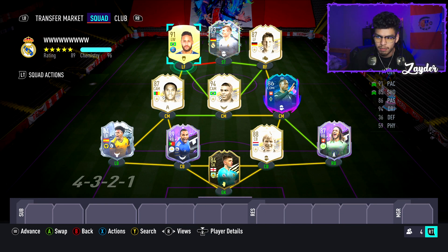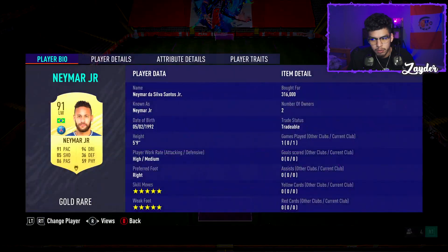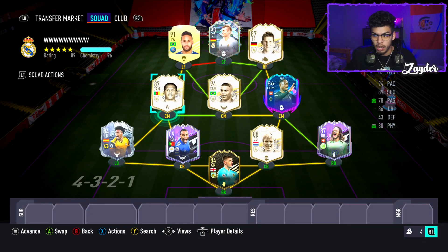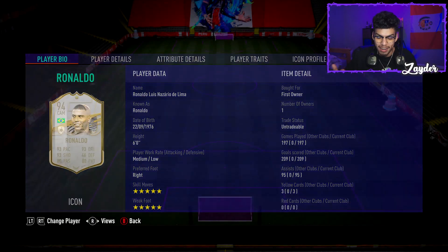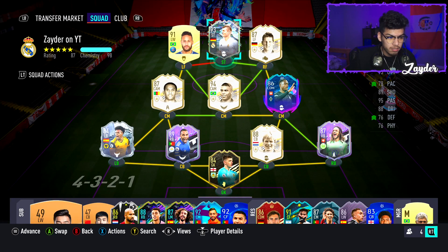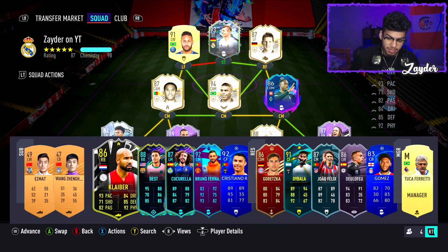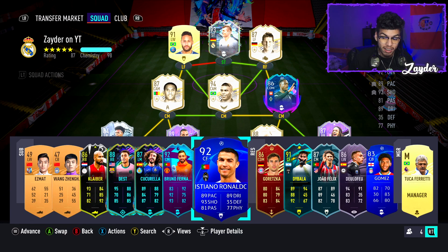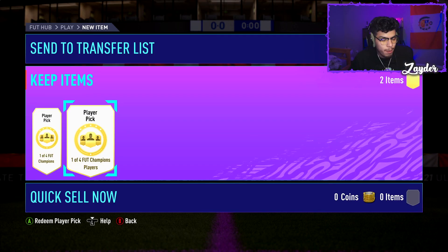Neymar linking up with R9 right behind him and Eto is going to be so good. On my bench I'll have Cláber, Desck, Cucurella, Bruno, and CR7 — CR7 will most likely come on for Eto. That's the squad builder done.